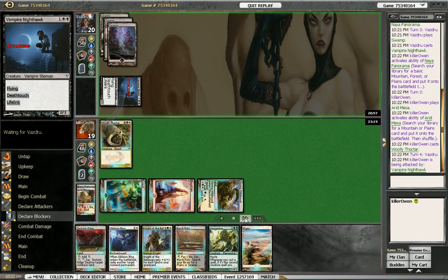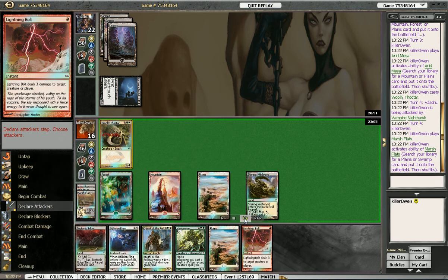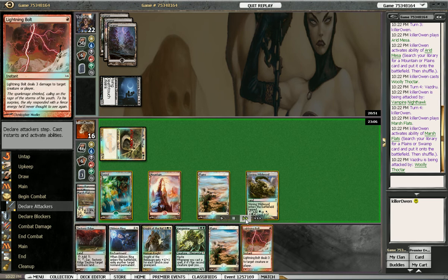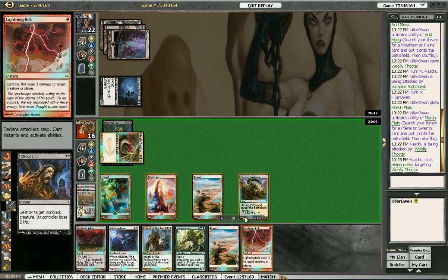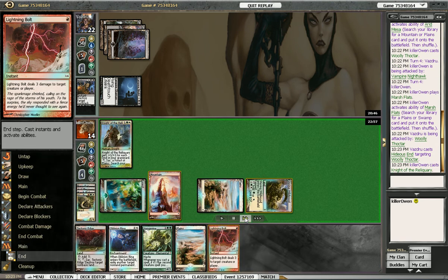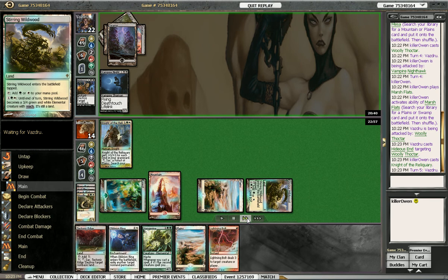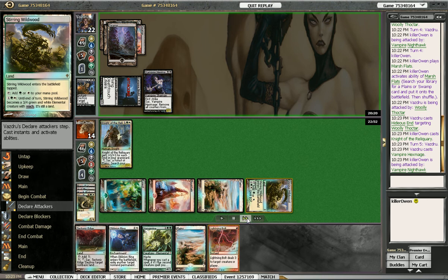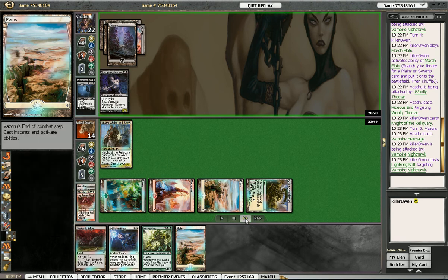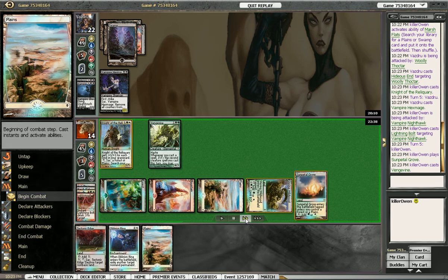He attacks — can't do anything since he's flying. But we top deck a Lightning Bolt, which is good for us. We'll hold back on the Vengevine and play the Knight of the Reliquary, keeping Lightning Bolt mana open. He plays Hideous End and destroys our creature — we lose 2 life. So we'll play our Knight. He's a 5/5 now because we have 3 lands in our graveyard. He plays Hexmage and attacks, so we'll Lightning Bolt his Nighthawk and get rid of it. We get Sunpetal Grove, lay down Vengevine, and attack for 9. Our opponent takes it, so they're down to 13.